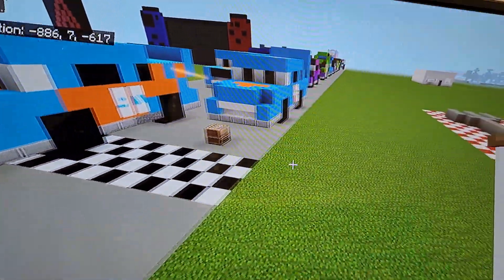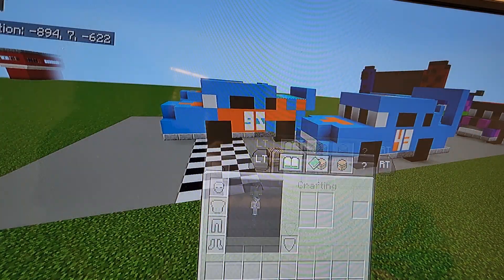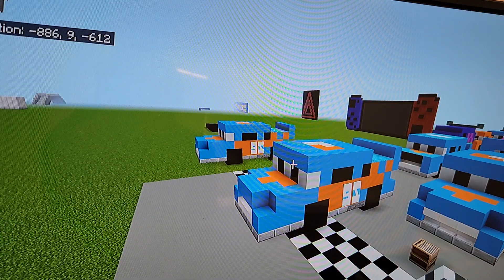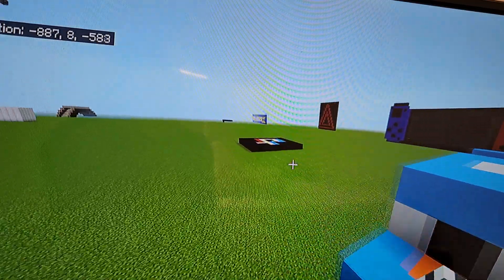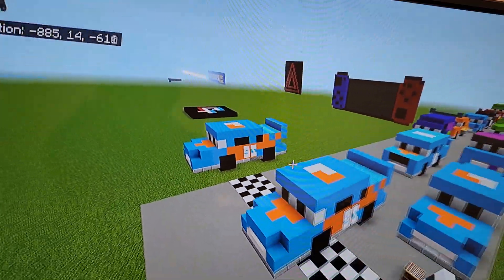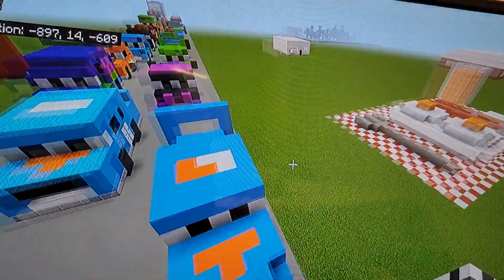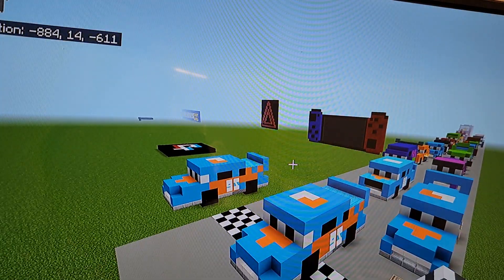That's it guys — it doesn't take very long and it's very easy. That's how you make Lightning McQueen from Cars in Minecraft, the Dinoco version. I did make the regular one as well. I know it's been a while since I've done a tutorial on this channel, but I'll be doing a lot more tutorials soon and I'm going to try to get all these large car and character tutorials out. Hope you guys enjoyed it — like, subscribe, turn on notifications if you haven't already, and I'll see you guys next time!